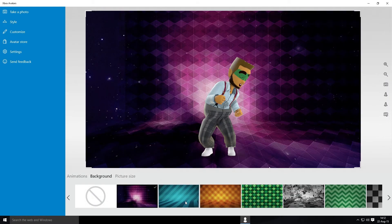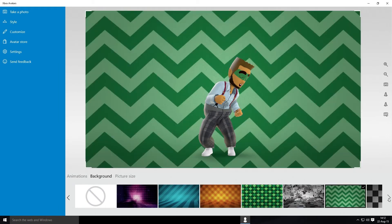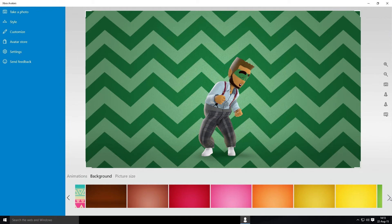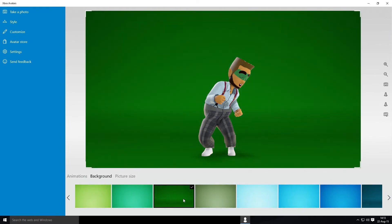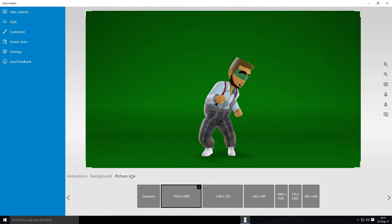Change the background. There are lots of different backgrounds — some more plain ones, a slight gradient. It's probably the standard Xbox look — grays and blacks. Picture size: there's game epic, 1080p, 720p, 640p. You've got your monitor the other way around — so that's pretty sweet.